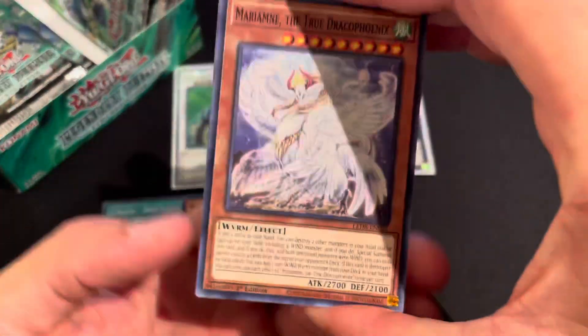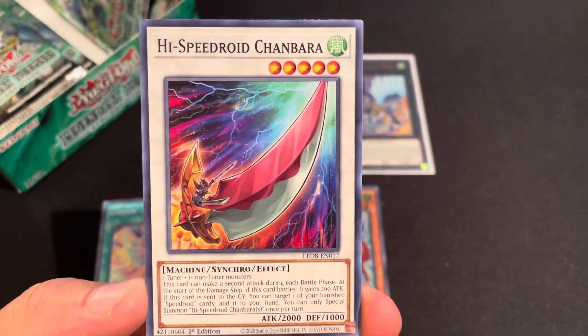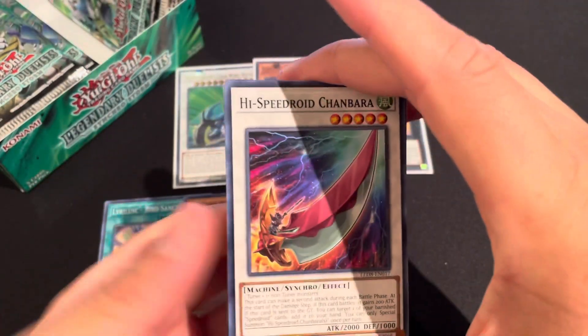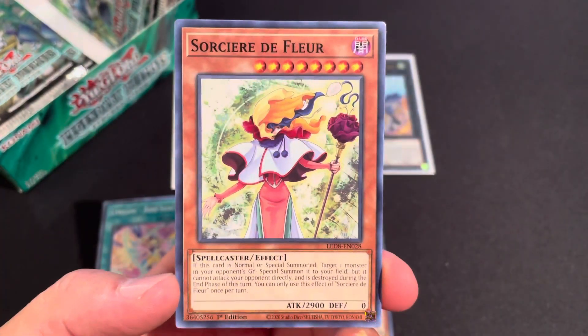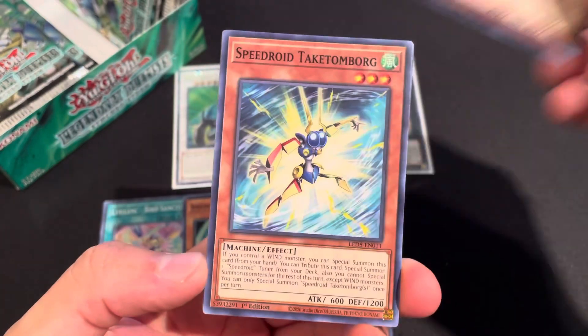I really like that Speedroid Hound picture. Next pack: True Draco Phoenix, another Noble Knight Joan, Speed Lift, High Speedroid Chanbara, and Floor Synchron. Then High Speedroid Chanbara again, Speed Rate Terror Top — our second one, really nice — Den Den Daiko Duke, Sorcerer de Fleur, and Lyrilus Phantom Feathers.